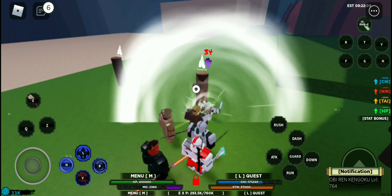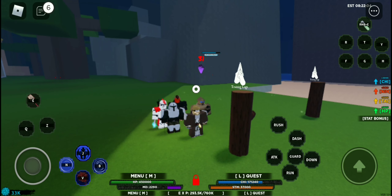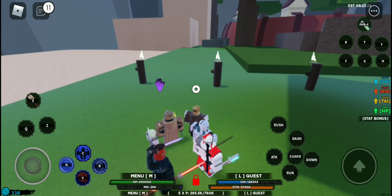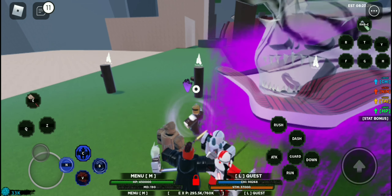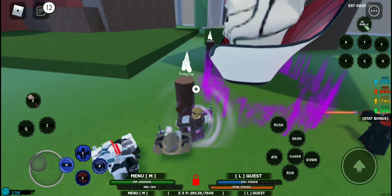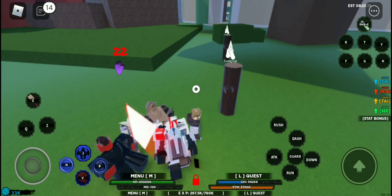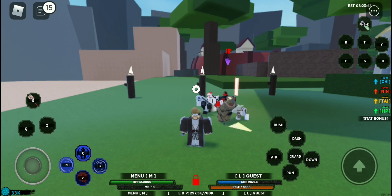C5 is Darth Maul, the Naraka path. You get a speed boost, then click to attack — it does 7,000 damage. That covers all the paths.